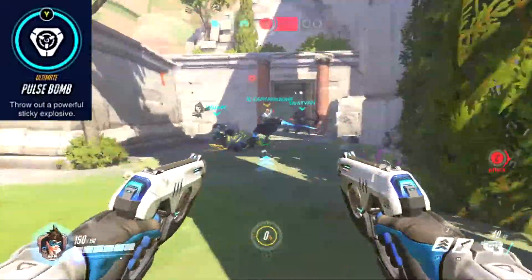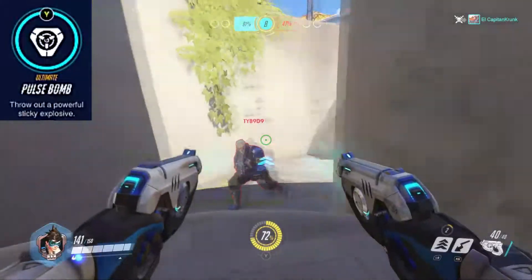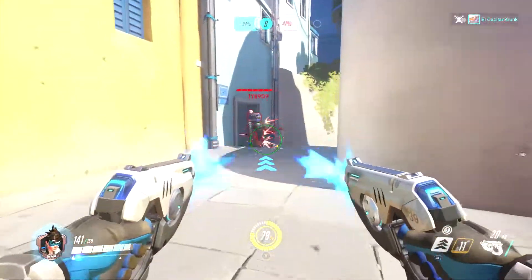If you're playing as any other hero and going up against an enemy Tracer, just when you see a Pulse Bomb, get away from it really fast. If you're stuck with it, you have to get away — but you could try to save your teammates by getting away from them.